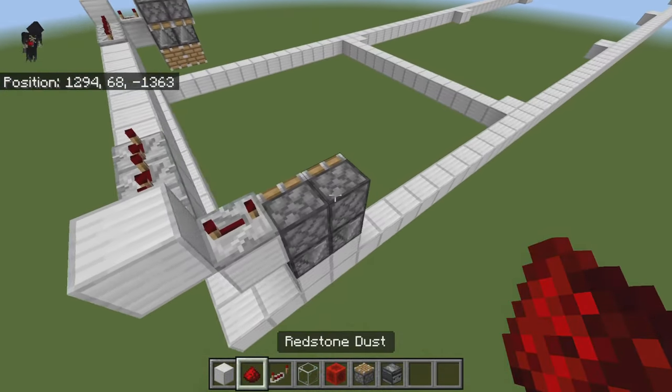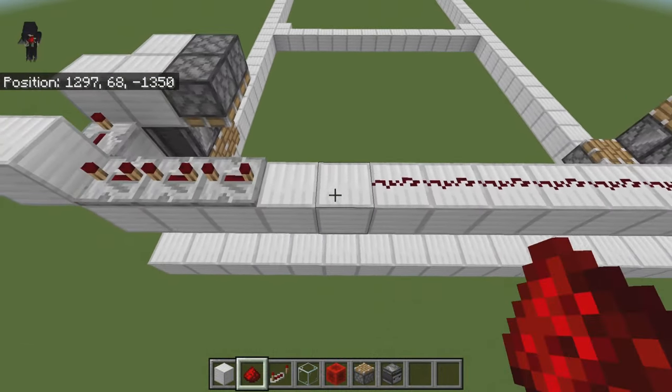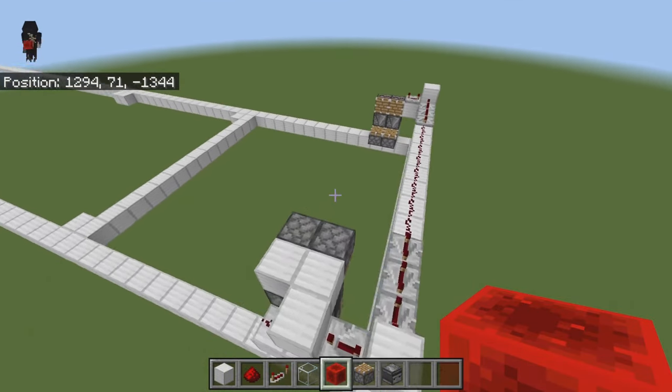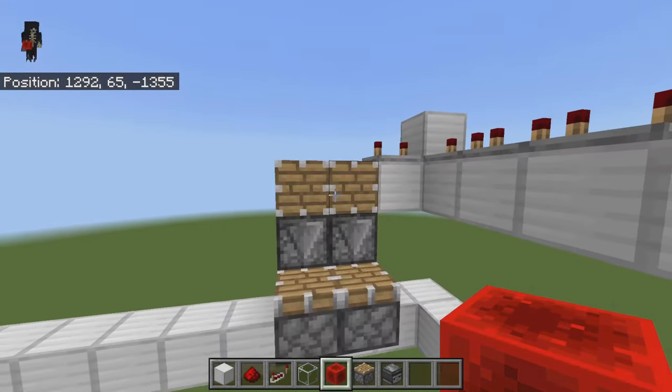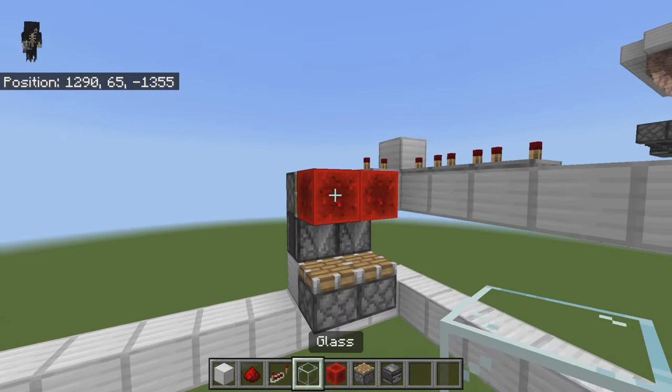Next, take some redstone dust and place it on top of these pistons. Come in between these repeaters and place redstone dust on top of all of these blocks as well. Once you have this in place, grab some redstone blocks and your glass, then place two redstone blocks on the faces of these pistons.